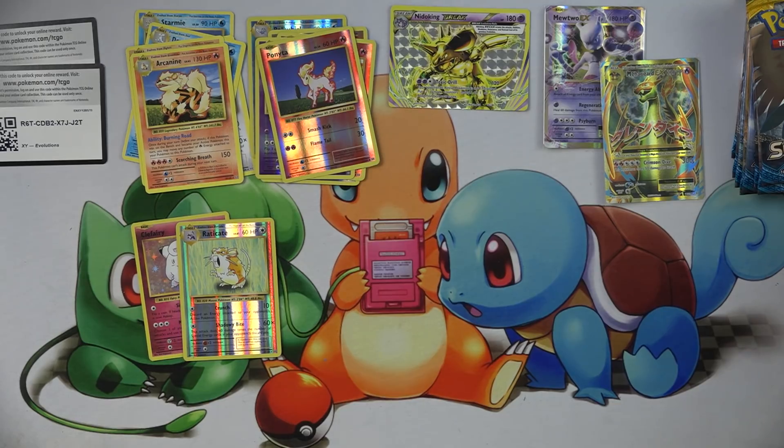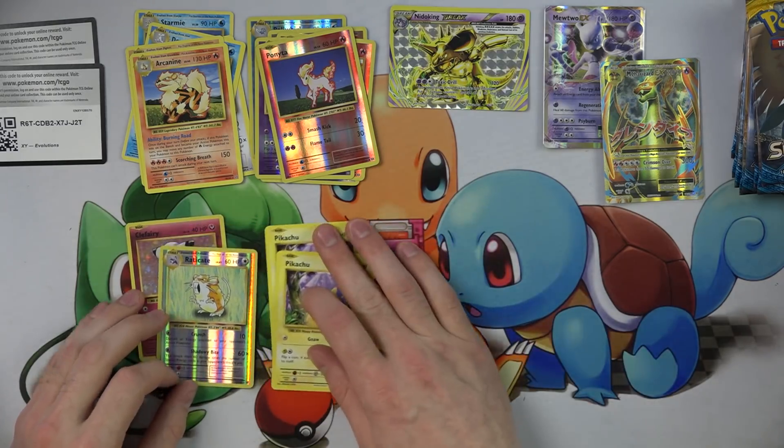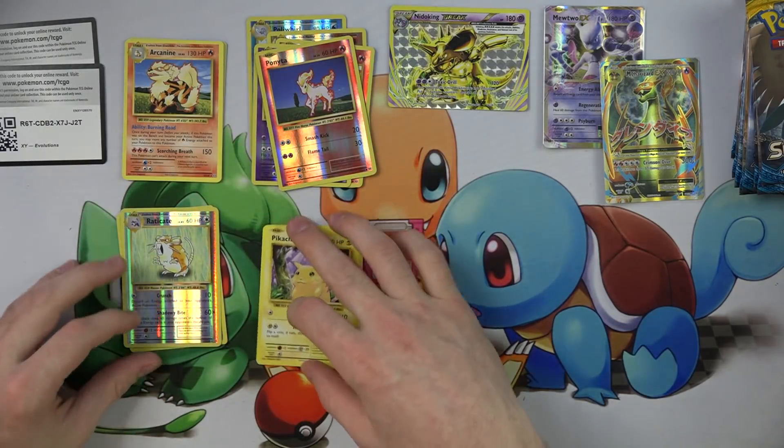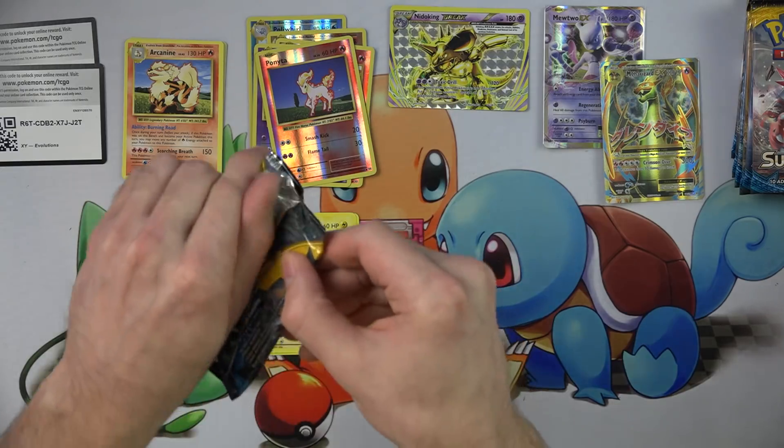Oh no, Pikachu. Pikachu, come back. Alright, got him. This is my Pikachu pile. So it'll be rares, holos, holo rares, or reverse holo rares, and Pikachu. And then hits go over here. Sound good? Sounds good. Here we go.